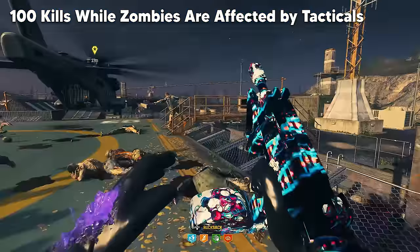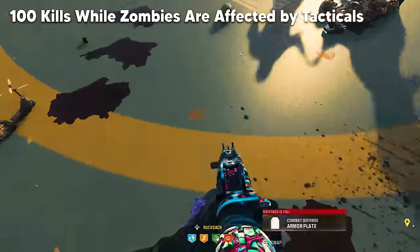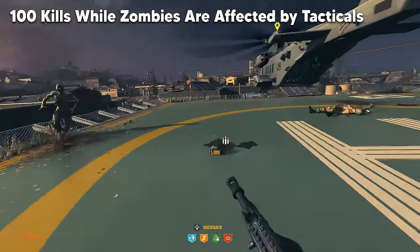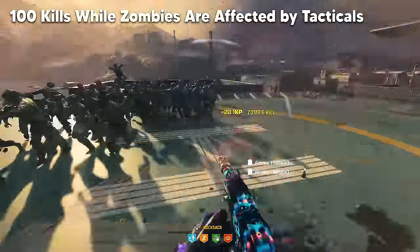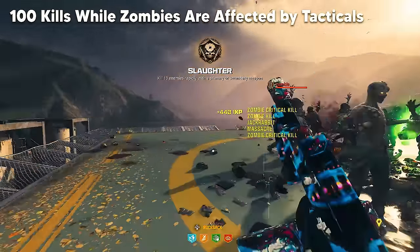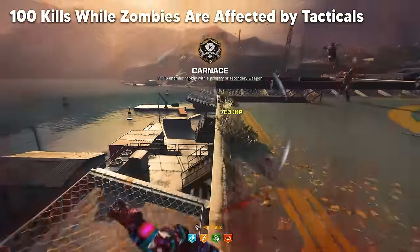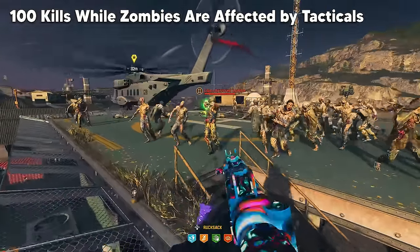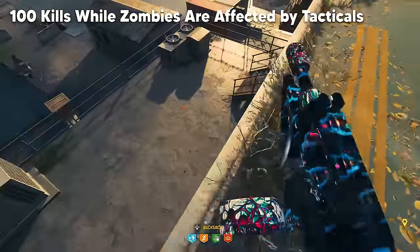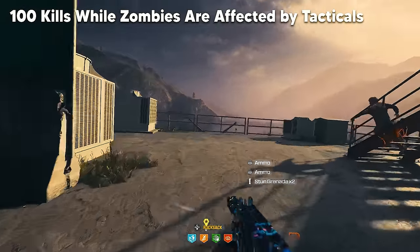A similar challenge requires killing 100 zombies affected by your tactical grenade. Decoys may or may not count — during the camo grind it seemed inconsistent, so if that's the case, use stun grenades instead. All you need to do is kill zombies affected by your tacticals — group up as many as possible, throw your tactical, and once they're affected, get those kills. It's also really important to be near a munitions crate so you can refill your tacticals and keep the camo grind going.